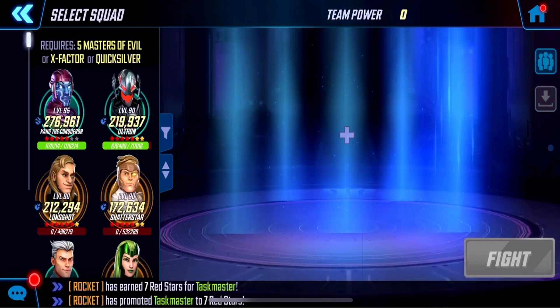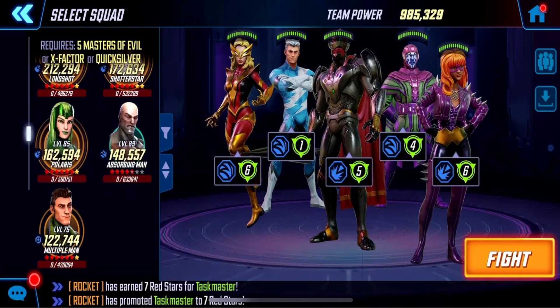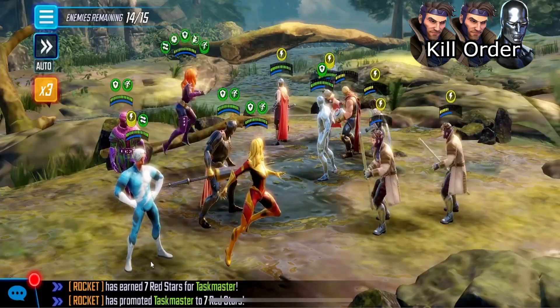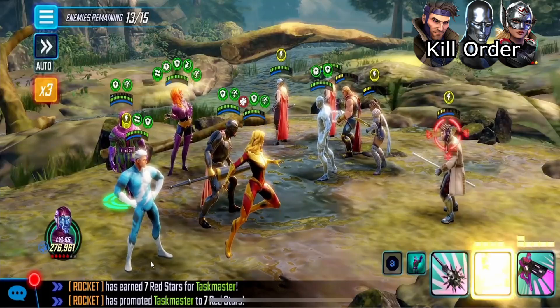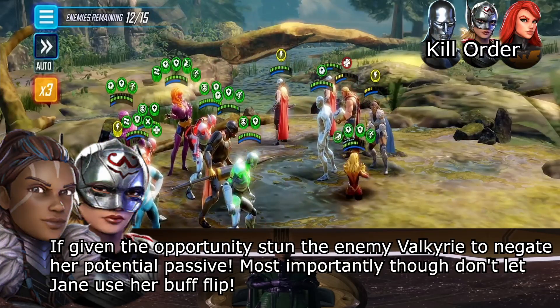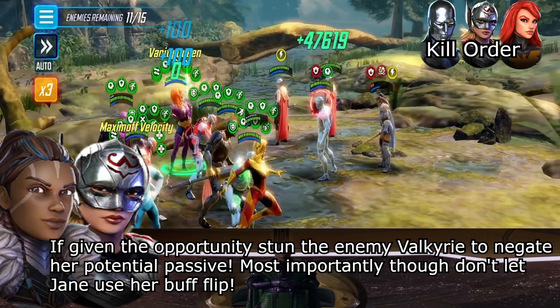Now we're going to go in with our main four-piece and Quicksilver. Even though those Gambits are really low, we want to make sure we take them out so we're not taking any unnecessary pings. You'll also definitely want to open up with the Kang Special so that you have offense up on your entire team — this is going to let us snowball into the second wave. If you find yourself in this position, make sure you get a stun on the enemy Valkyrie, as this actually negates her passive. We can now take her out or take out the Fosters without any concern of her giving them Safeguard and all of those buffs.